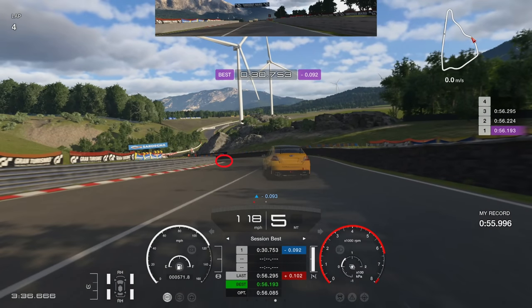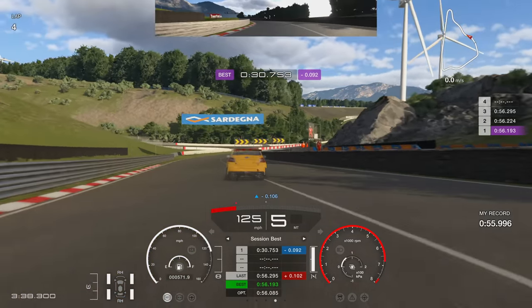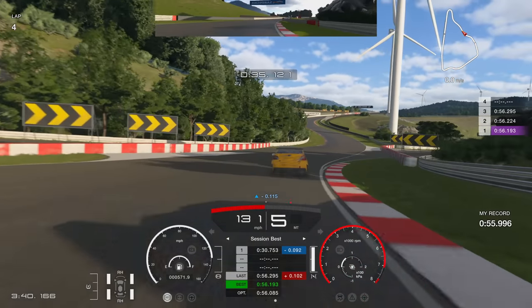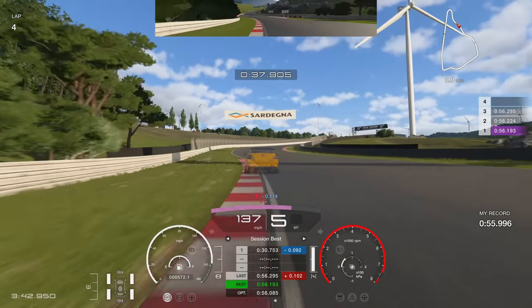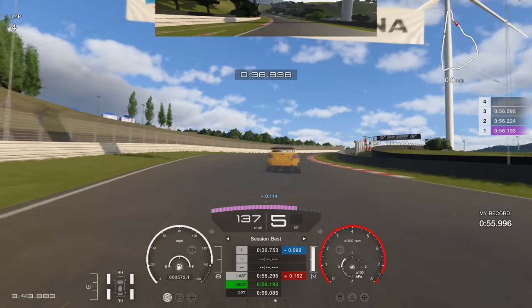For the next corner it's simply flat out — you do not need to lift. Get that left hand tire as close to the curb as possible, then as soon as you're on that left hand tire curb, turn to the right to get into the right hand corner. The smoother you do this, the more time you gain. Get your right hand tire up on that curb and then completely flat out up the hill, getting your left hand tire onto the curb on the left.